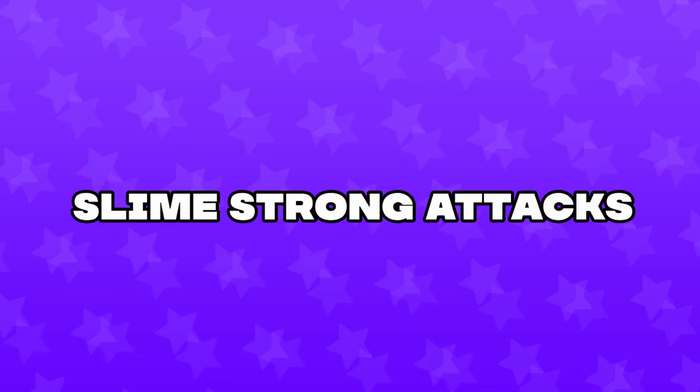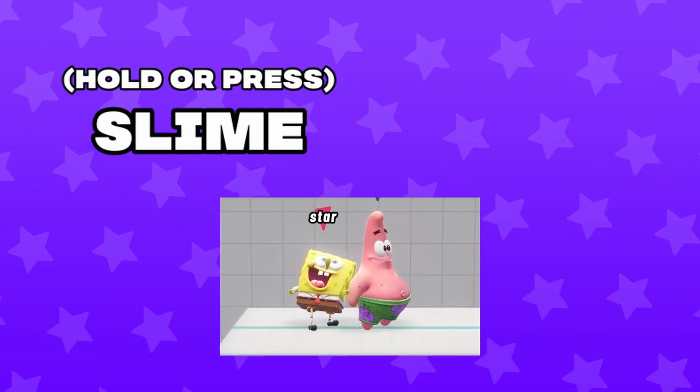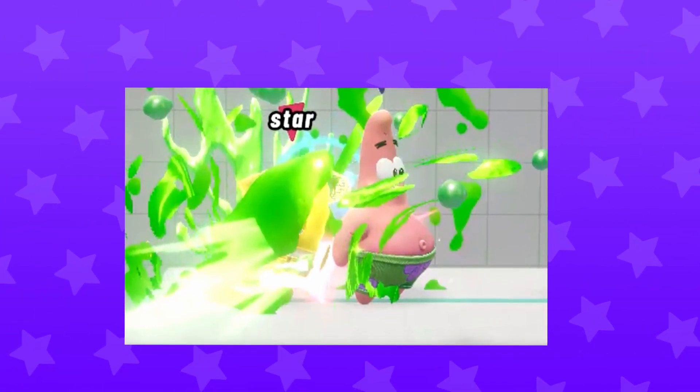Next up, let's take a look at slime strong attacks. Just like slime specials, you can use slime to enhance your strong attacks as well. Performing this is basically the same as slime specials, but instead of pressing special, you press the strong attack button instead. You'll know you did it right when your character flashes yellow while charging your strong attack.